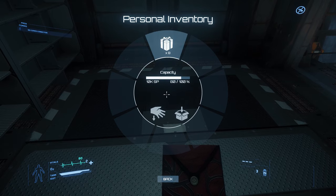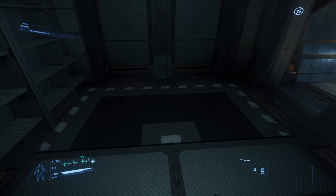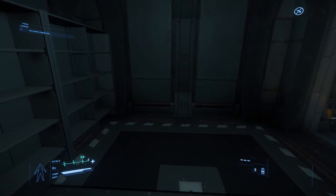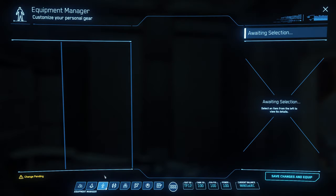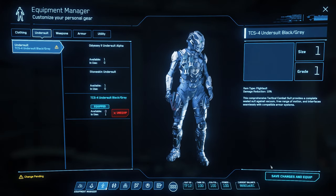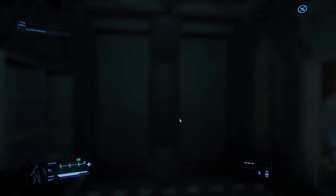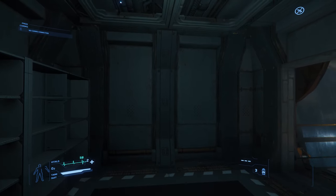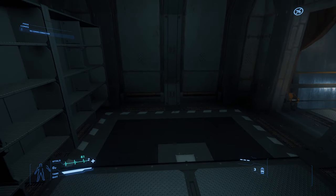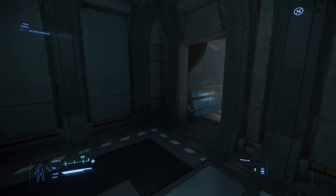Before I stow it, let's hit inventory — I have eight. Stow, inventory, nine. And just to verify: here's the second one. All I'm doing is switching back and forth between my undersuit. It's the same thing with a weapon — as soon as I save a change to my character, the envelope reappears. Stow it, hit inventory — now we're at ten. And they sell all ten.